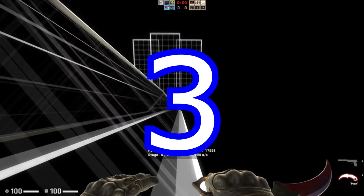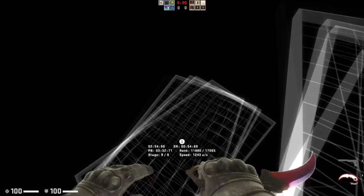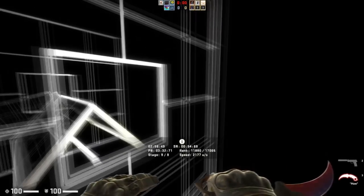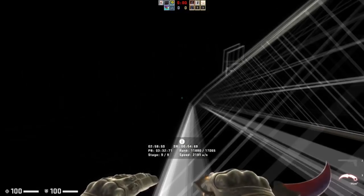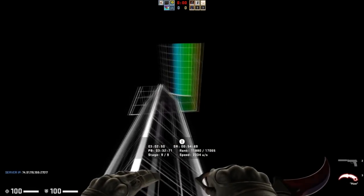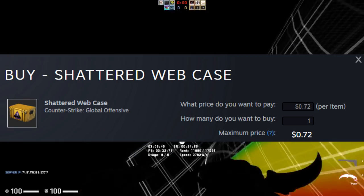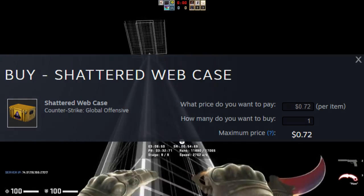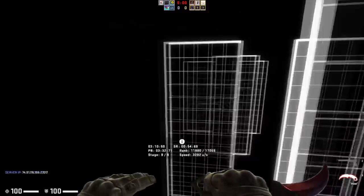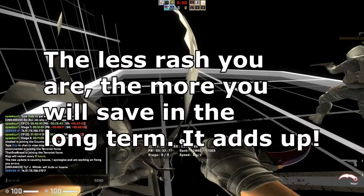Moving on to my number three tip — this is going to be efficiency. Efficiency applies to quite a few things in the overall CSGO market, but the most important is making sure you're making the most amount of money with the least amount of cost. One way to increase your efficiency is making sure you're using buy orders. Some people tend to buy skins outright and don't use buy orders, which is inefficient — because if you use buy orders, you can get skins for a lower cost than they'd actually be listed at.